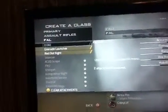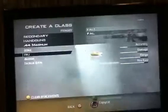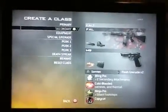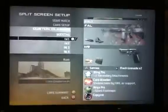First off, you're going to need to make two classes. Your first class has to have a FAL with a grenade launcher on it, and then you can have another attachment on it, but it has to have a grenade launcher. Take your highest ranking camo and put that on it, then take a handgun — whatever one you want, it does not matter. I'll do the M9 for now, with any attachments, and have a Semtex. You have to have a Semtex for that too.